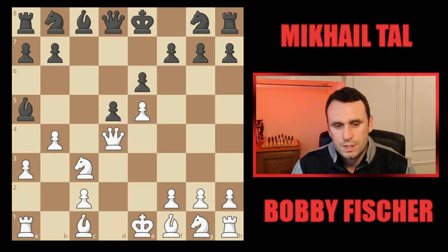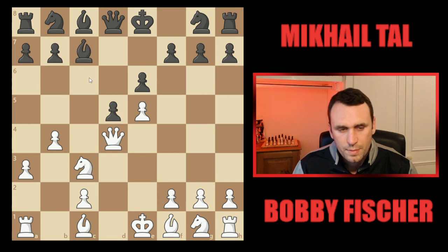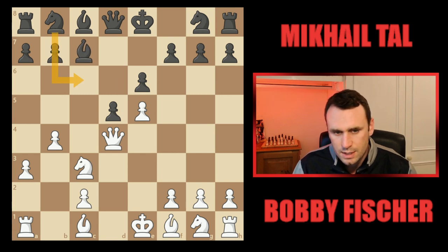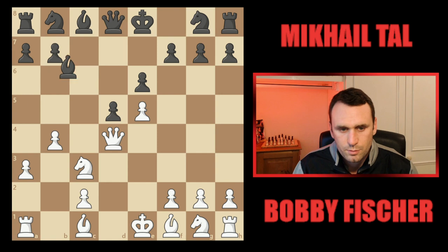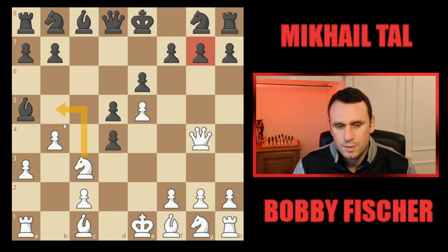The thing about these positions is it's all about initiative — you want to keep generating threats. So if you take with the queen, after the bishop drops back you're running into knight c6, and black's getting big pressure on the centre. Instead, Fischer jumped the queen out here. Just to mention, knight b5 is also a good move in that position — another very theoretical move.